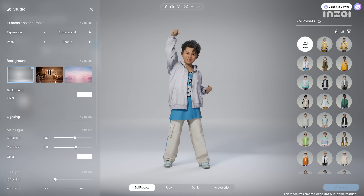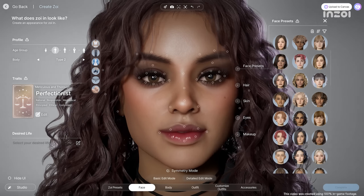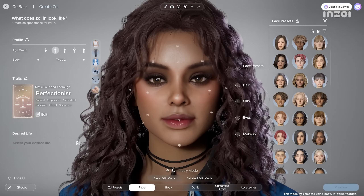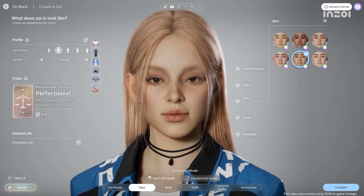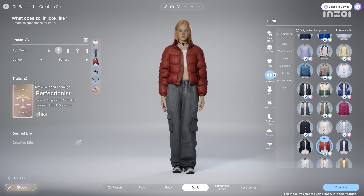Everyone has a different dream life, and Inzoi offers a variety of creative tools to help you build yours. First, let's look at creating characters, known as Zoys. You can create realistic appearances with detailed controls over facial and body features. You can also customize hair and outfits to create a unique look.